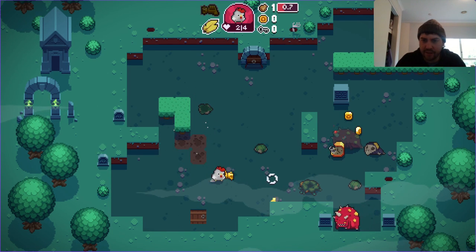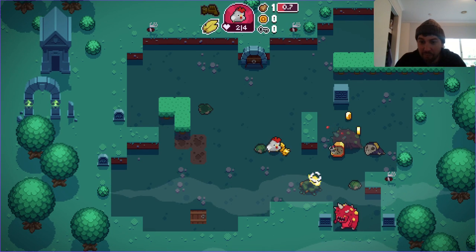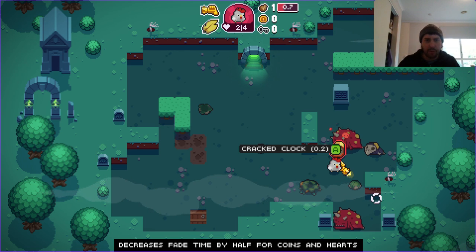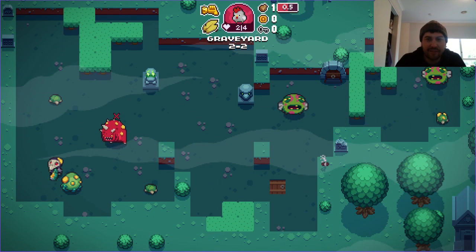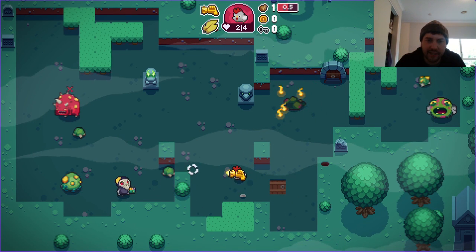I do like the way this game handles synergies — it handles synergies with bad items instead of good items. This one decreases fade time by half for coins and hearts, which means when coins and hearts pop up they're available for a shorter amount of time before they disappear. That's fine — we'll grab this one. Next to items there'll be a number that tells you pretty much how much until your next bunch of fights.